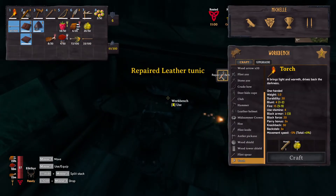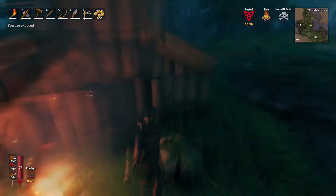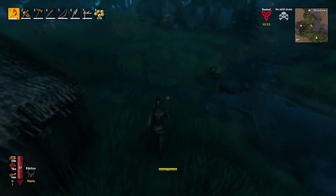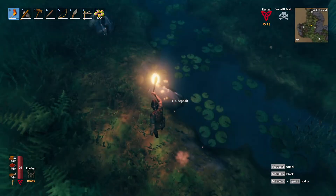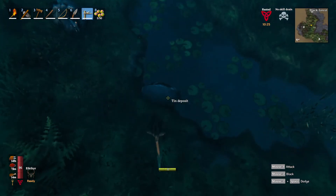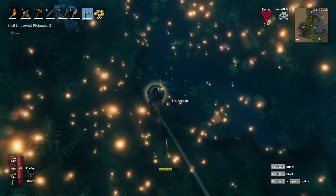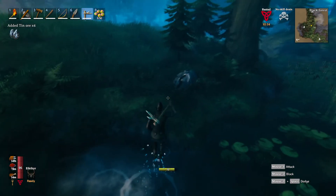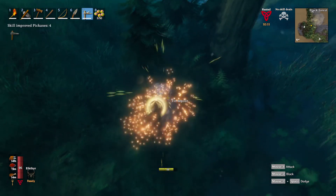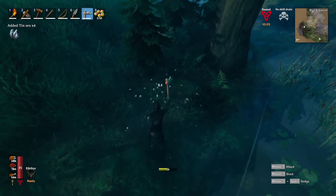Let's go repair everything. Wow, that was a lot. What we need to do is go around and find some more tin, and if I remember right, there was some tin fairly close by here. Tin deposits — sweet. Let's gather up quite a bit of tin. It does weigh a lot, just so you know. It weighs quite a lot.